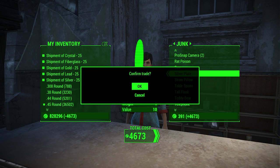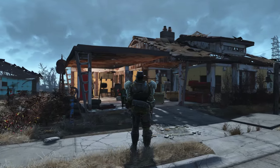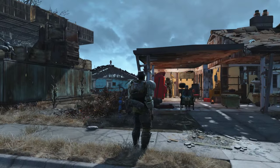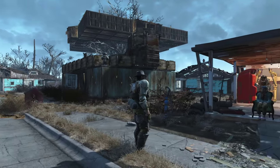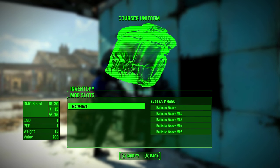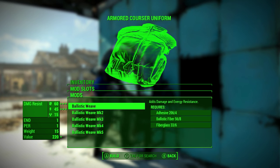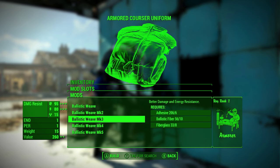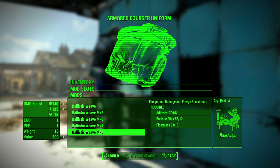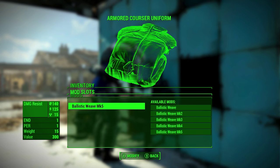Well, that is basically everything you need to know on how to obtain this awesome new modification. Please leave any comments below on some apparel you might have found around the wasteland that works best for your build. I know the Corsair outfit earned around 140 resistance but it wouldn't allow me to attach armor pieces, so I found it useless. I hope you guys found this video helpful, and if you did please leave a like — I will be sure to create more armor-related videos in the near future. Thanks for watching and as always, have a wonderful day.